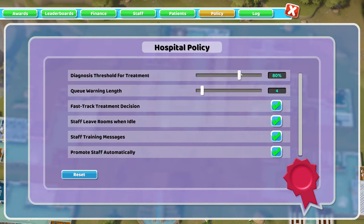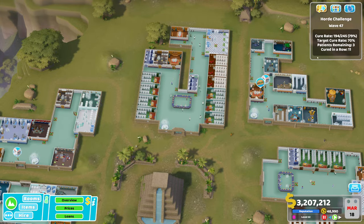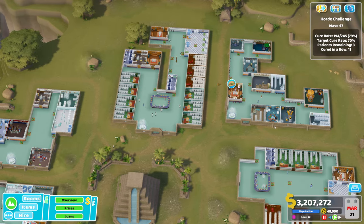I also tick 'Promote Staff Automatically' because it's one less thing to worry about. My diagnosis threshold for treatment is usually 85% early game, and then depending on the hospital I'll raise it all the way up to 100%, because this acts as a hard cap for your treatment success rate. If you have a hospital with cure rates enabled, I recommend having this as high as possible — 100% is definitely recommended. I've got a cure rate of 70% and was sitting at 79%, so happy with that.